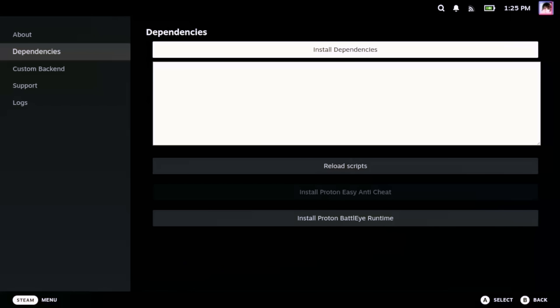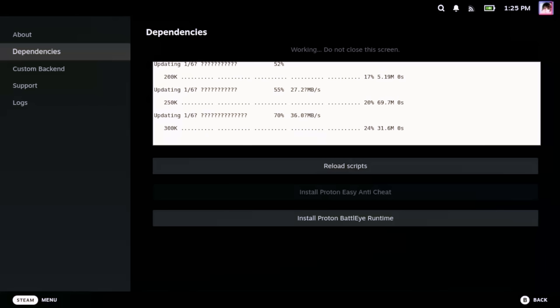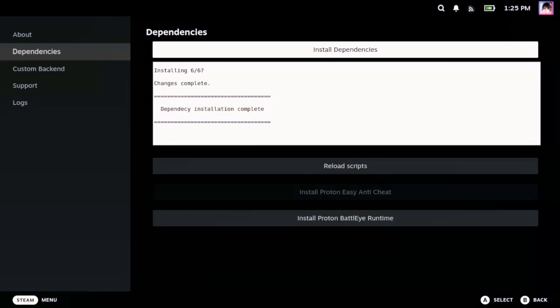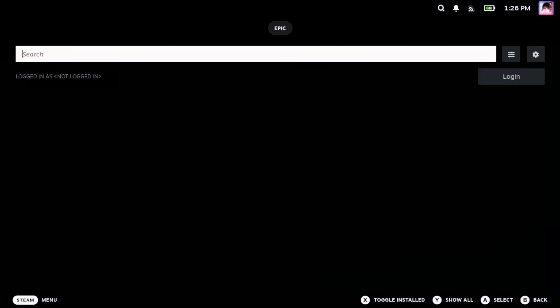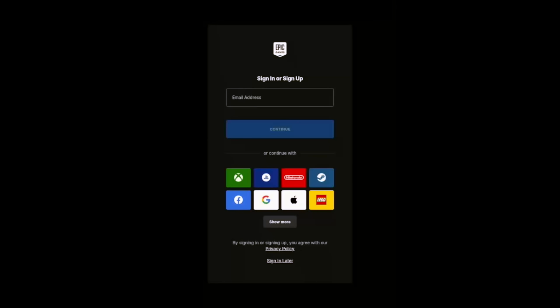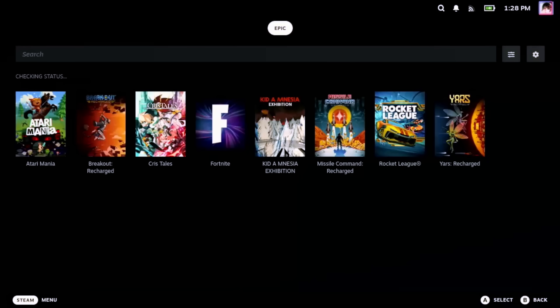Hit the Install Dependencies button and wait about two minutes. Once done, you can optionally install the Proton BattleEye runtime if the games you want to play through Epic use BattleEye. Then open the Junk Store plugin again and you should see Games — select it and log into your Epic account. Currently Epic is the only store available, but they are working on a GOG integration as well, which will be great because a lot of people, myself included, have huge GOG libraries. Once you're logged in, you'll see your games and be able to install them. Pretty simple.